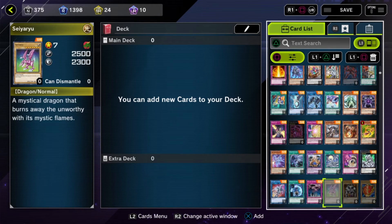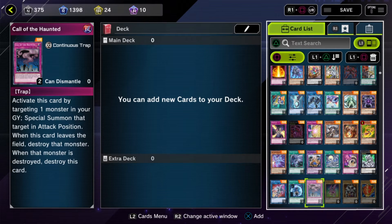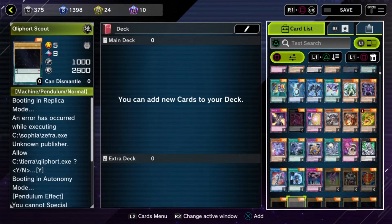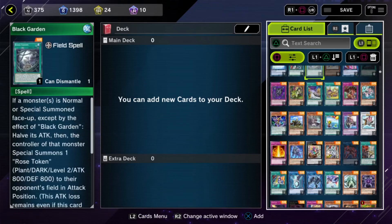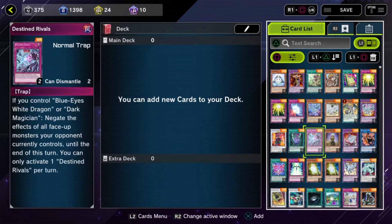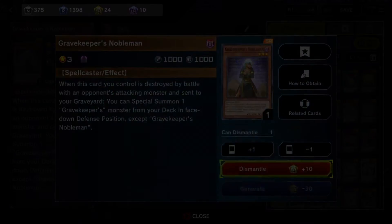If you look on the top left next to the card it says 'can dismantle: zero', so you know whether you can get rid of it or not. None of these I can get rid of because they all came with structure decks. So I'll go back and find something I'm not going to use — I'm never going to use Gravekeepers.